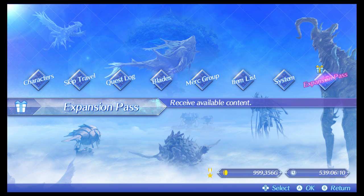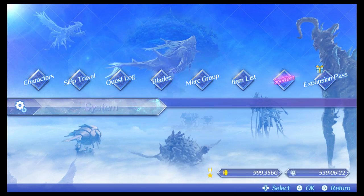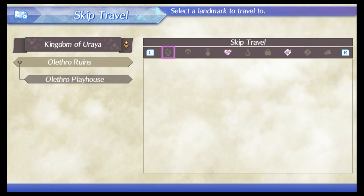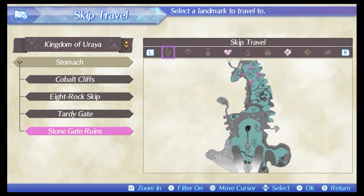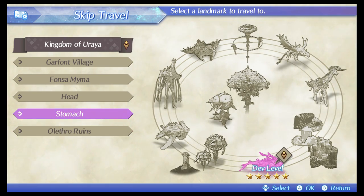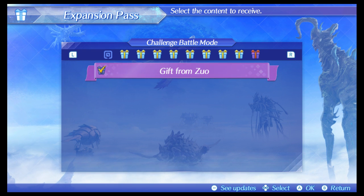Third step, once you have the expansion pass, make sure — this is a safety precaution because we think there might be a glitch involving this — make sure that you are in a completely different area that isn't the Alethra ruins in the kingdom of Raya. Do not accept the gifts in this area. You can go to the stomach, you can go anywhere else, so long as it's not here. We think there may be a glitch where if you accept the items when you're here, you cannot access the portal. So make sure you're in a different area and accept the items there from the expansion pass menu.